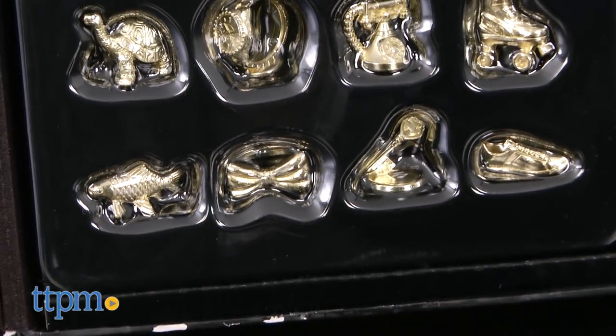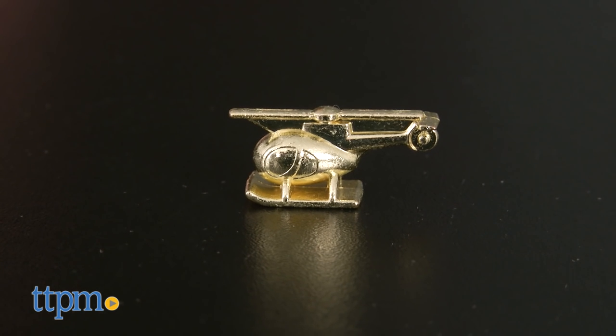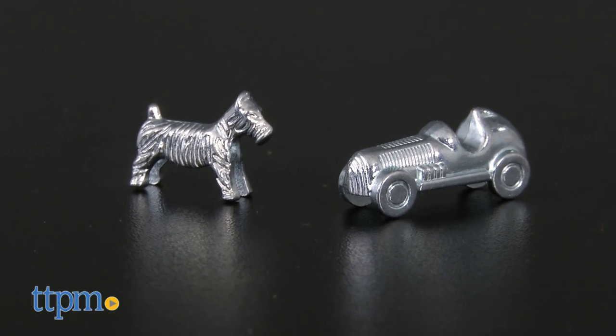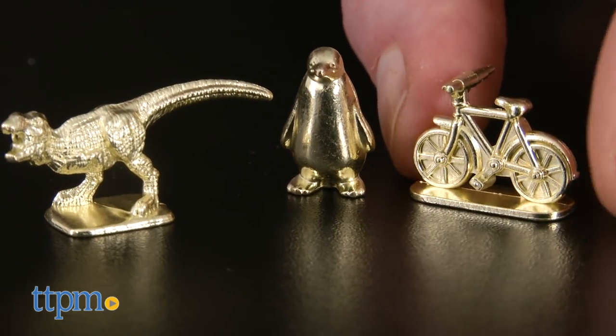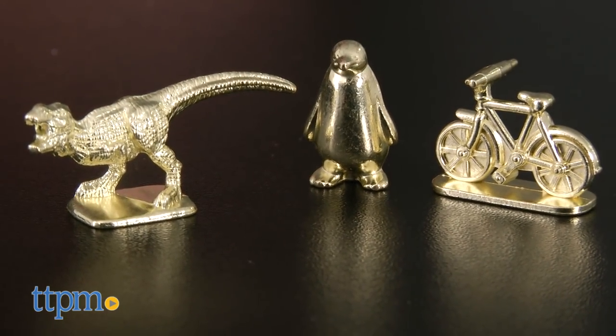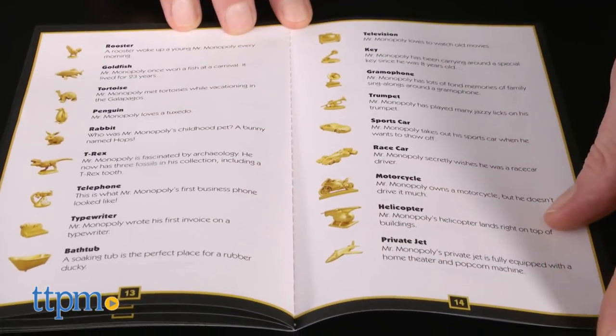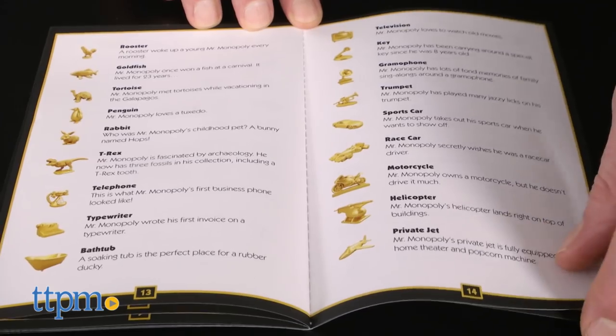From a hashtag to a helicopter, there's something to amuse and delight everyone. My particular favorites have always been the dog and the race car, but of the new ones I particularly like the T-Rex, the penguin, and the bicycle. The specially produced rulebook includes a description of each of the tokens and why they're important to Mr. Monopoly's life.